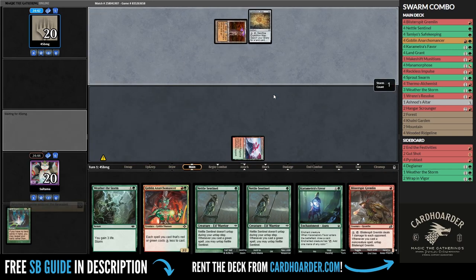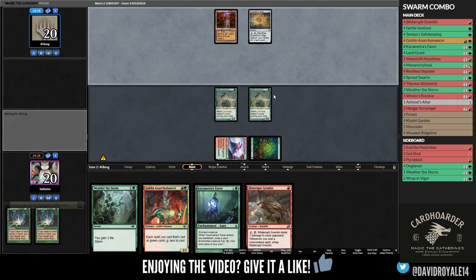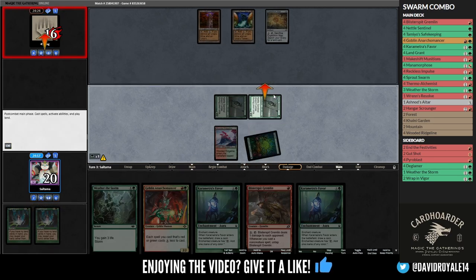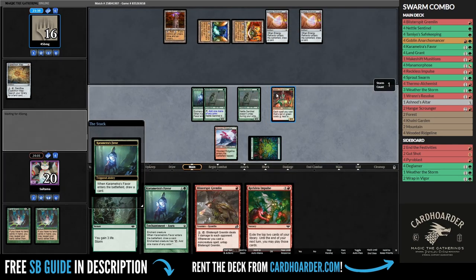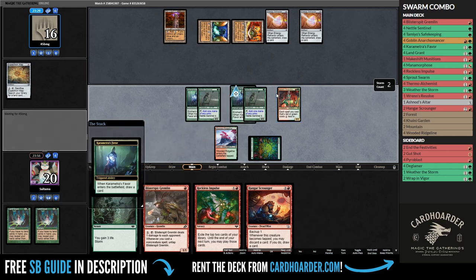You either need a combination of 4 creatures that untap, or 3 plus an Archimancer. As you can see now, we already have the creatures we need in hand, so it's just a matter of finding our win condition. To achieve this, we rely on cantrip spells like Mana Morphose or Carabara's Favor to search for them. What's cool about it is that it turns our creatures into mana lords that untap whenever we cast other spells.